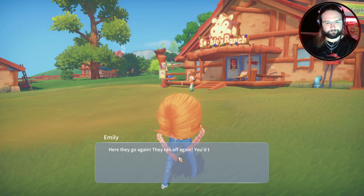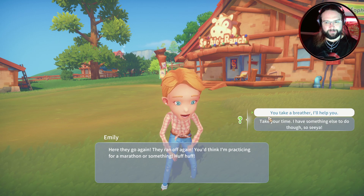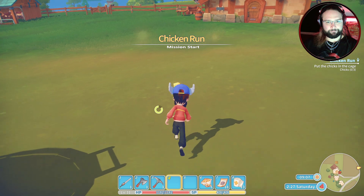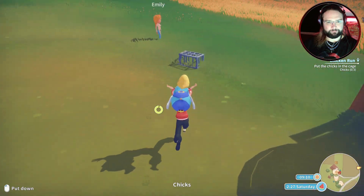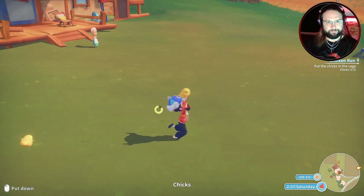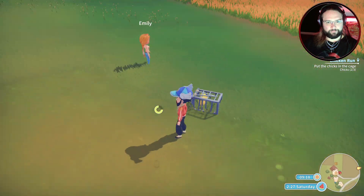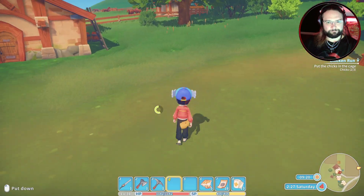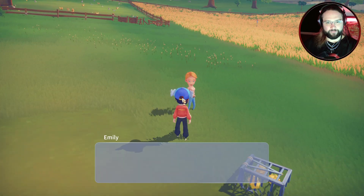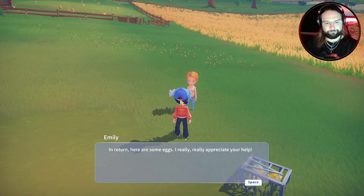Chicken run! I'll get them. Here chick chick chick. Weird that it's F to pick up and E to put in. That chicken just clowned itself. Obviously we're going to help her out because she's one of our bestest friends. In return, here are some eggs. Oh wait, we've already got some eggs, haven't we?